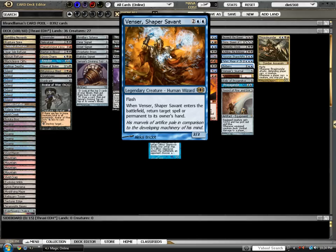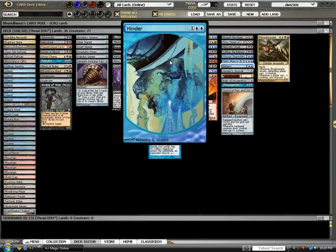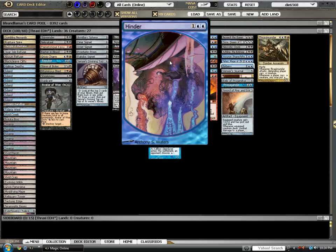Venser is an awesome card. Comes into play, return target spell or permanent to its owner's hand. Also great with the Animate Deads, Necromancy, and stuff like that. Hinder is specifically for generals — I think it is the only counterspell I run. For one blue-blue, you get to counter a spell, but instead of putting it into the graveyard, you put it onto the top or bottom of its owner's library. It's great for what's known as tucking generals and getting them out of your hair.